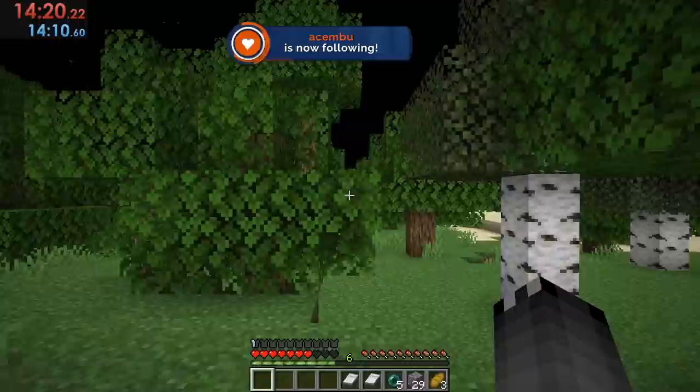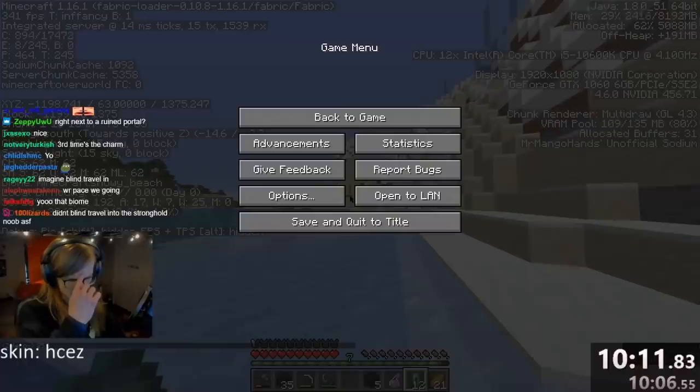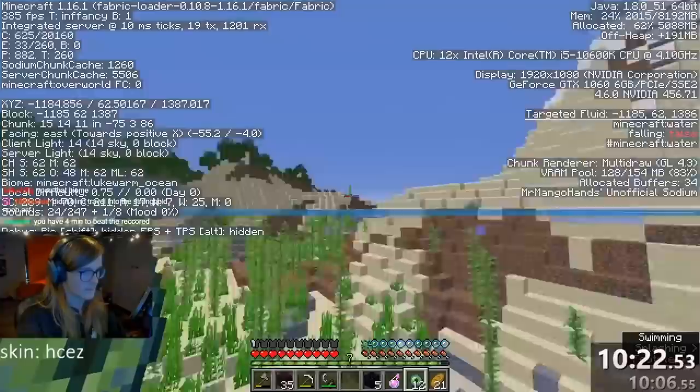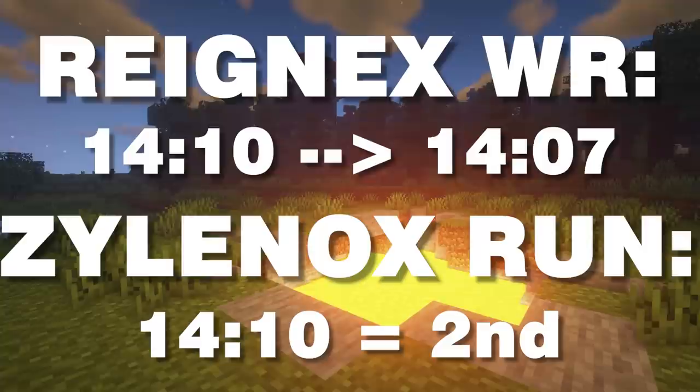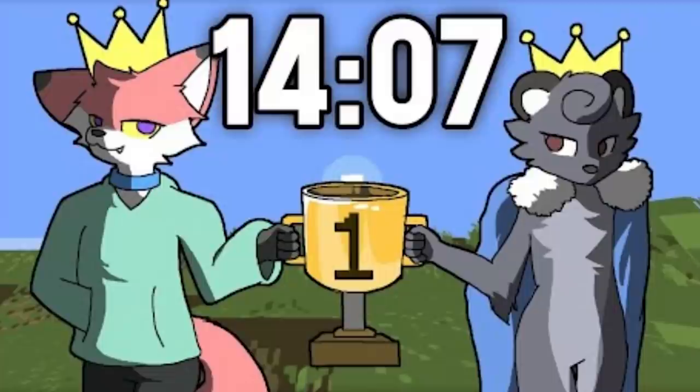While this in-game time was faster than Raynax's, the runs were too close to call, so there was a retime for both of them. The old world record was retimed to 14 minutes and 7 seconds. But remember when Xylanox paused to do math? It was heavily disagreed upon whether this 5-second pause should be counted toward the final time — with Raynax having a 14:07 after retime, adding the 5 seconds would give him the world record, but taking it out would give it to Xylanox. Eventually, the two runners and the mod team agreed upon a tie, and both runs were 14:07 on the leaderboards, sharing the podium.